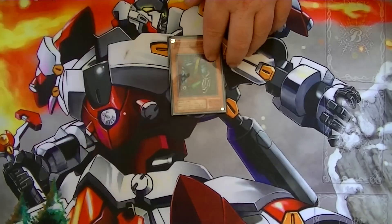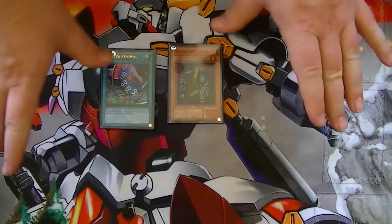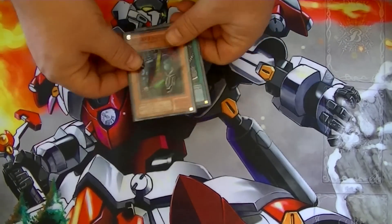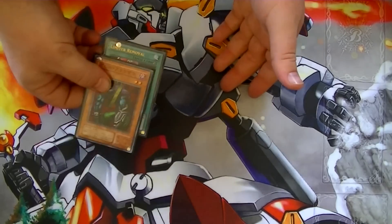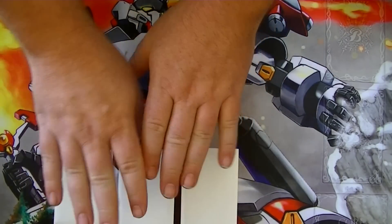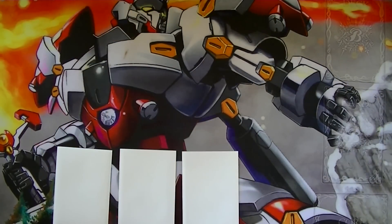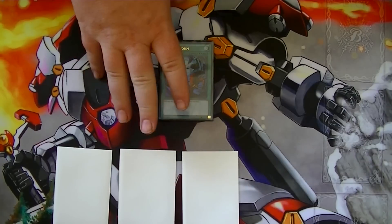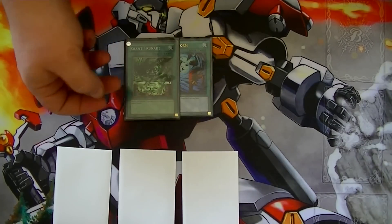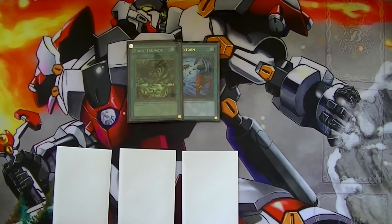In the instance that your opponent actually did have a field — and you have to do this OTK going second because you have to be able to attack — this is most likely the kind of setup you would see. Typically your opponent might have a couple cards set in the back row. The way you would get around this would be with Heavy Storm, and cards like Giant Trunade were available in triples, meaning you could play three of them in the deck.